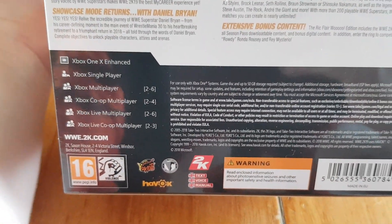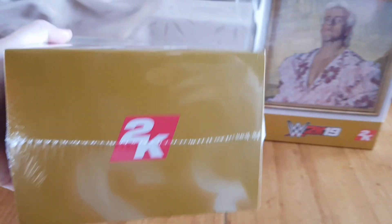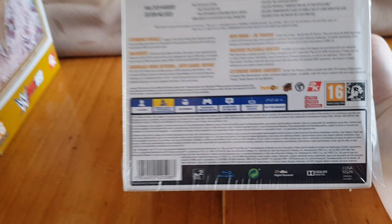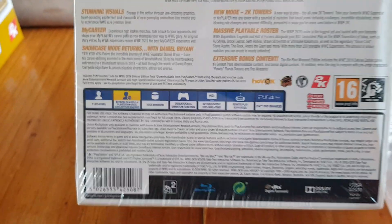The Xbox version is Xbox One Enhanced, which it says up there. You get a printed Rick Flair signature on top, and on the bottom just got the 2K logo. That's the back of the PlayStation one if people want to have a look — all the specifications are there. It is a 50 gigabyte minimum download.